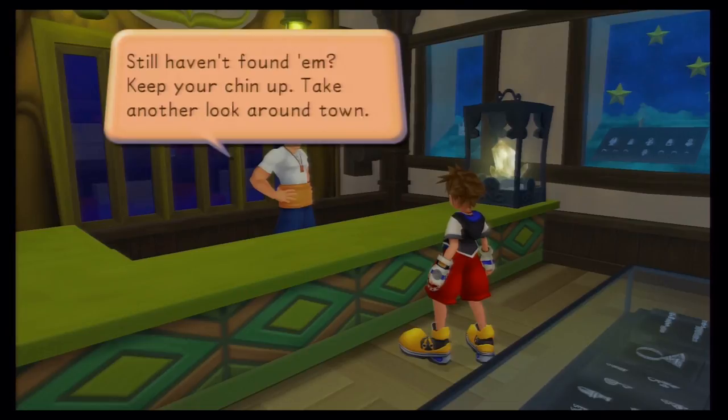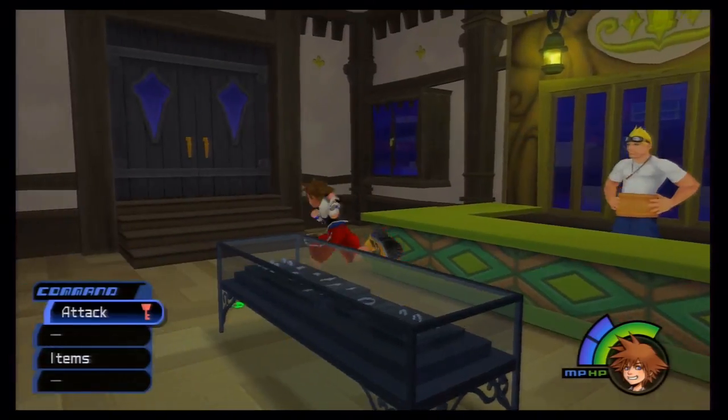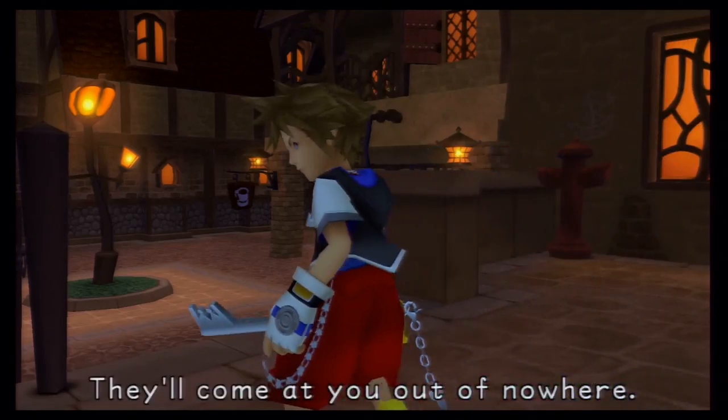Cid says he hasn't found him, and to keep your chin up and take another look around town. Then just leave again. You could save here if you choose — I don't know why I did not. That was dumb of me.